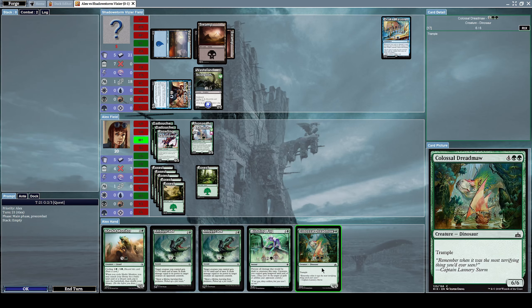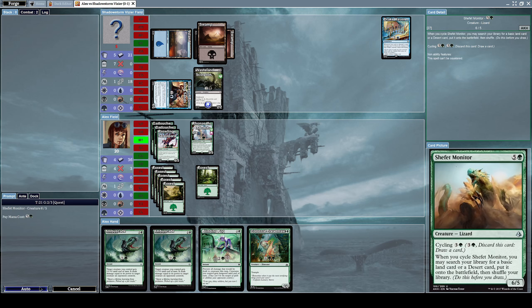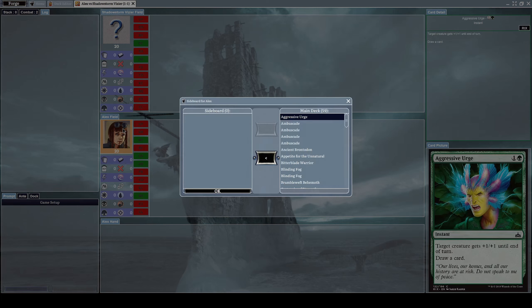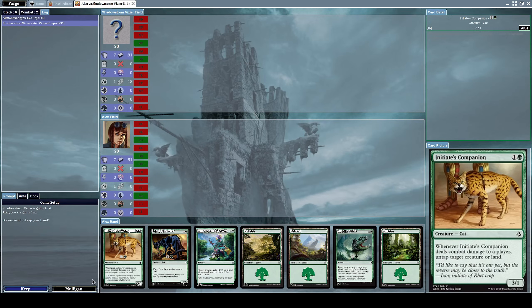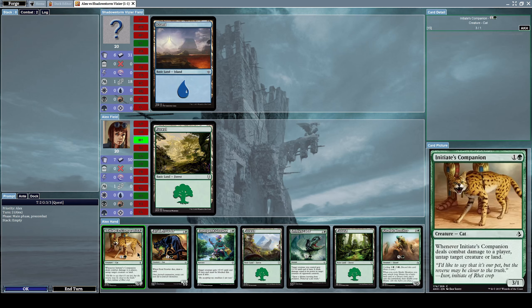We cannot eternalize that creature anymore — it is what it is. We can finally summon Shefet Monitor again. Now we can finally attack him intensely. We finally won! Now it's time for the last match — it's best two out of three. Let's see who's the boss. He gets to start.